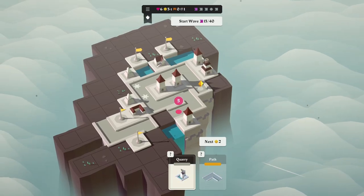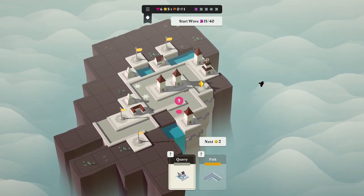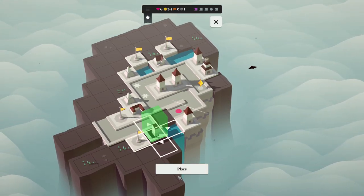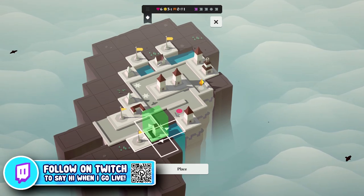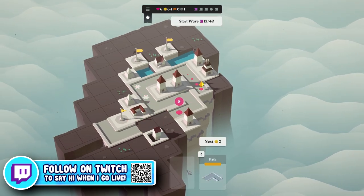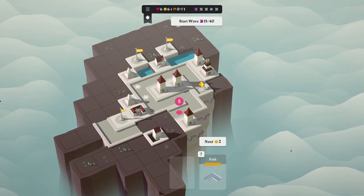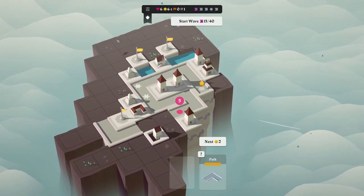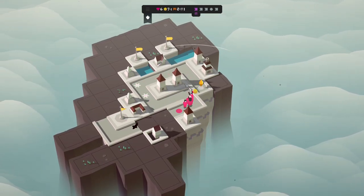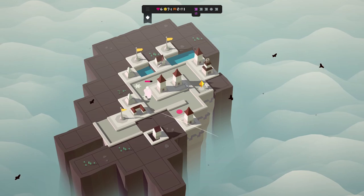A quarry: 'destroy all adjacent tiles, you gain one money for each destroyed tile.' This is not what I thought the quarry did. That's such a wacky path. Here's what I want to know — you would destroy this awful path, giving me the opportunity to put a decent path in there. And the sick part is these flags expand our land but don't limit us — you can get rid of them and it keeps the land. That's massive, that's a really valuable thing.